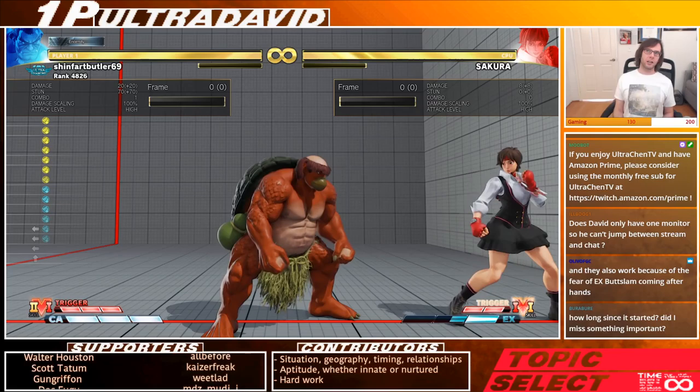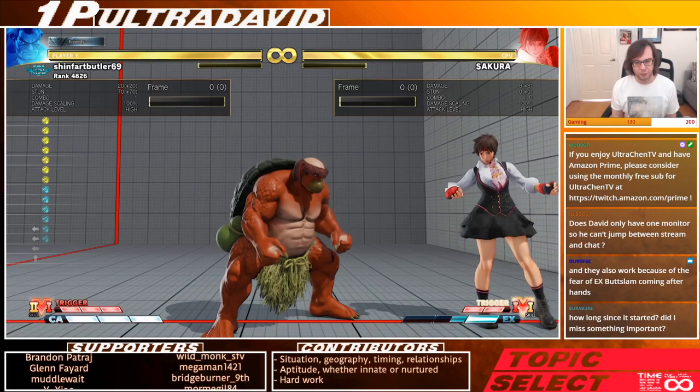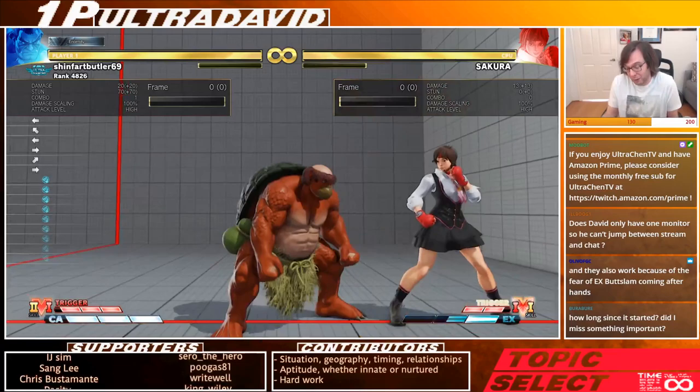Without hitting the opponent at all, that can be 20% of their life in chip very quickly — plus getting pushed into the corner. So if you recognize your opponent is flustered and retreating into a shell, you get to force them into the corner, get more chip damage, and if you don't have full bar yet you can build a lot of meter — my maximum is six EX butt slams in a single round from building meter constantly.